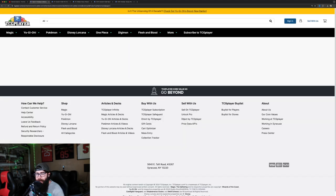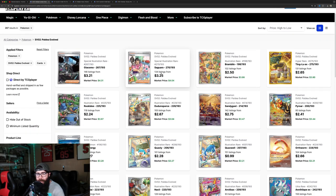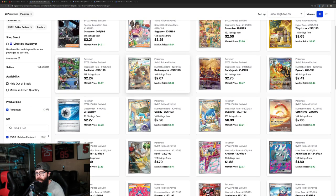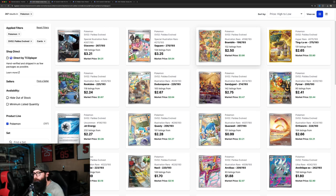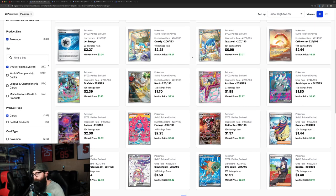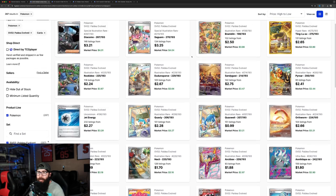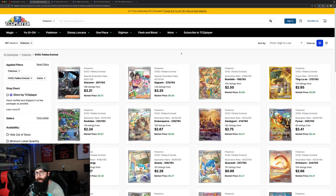We're going all the way into page three here, and I'm appreciating these. The Rookidee's good. The Pyroar — I don't really care for Sandygast. This Quaxly to the Quaxwell — you can see sort of the evolution line storyline there. It kind of falls off, but we got three pages in of good cards from Paldea Evolved. That Magikarp obviously carries — super strong set.